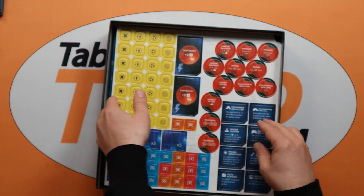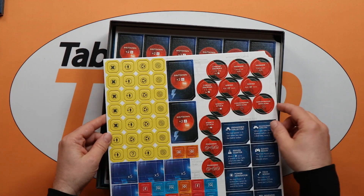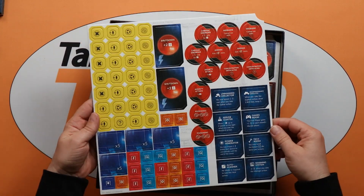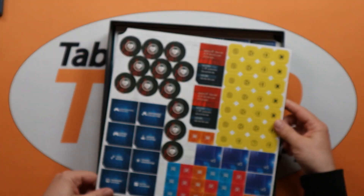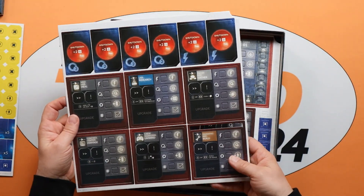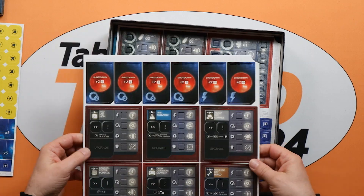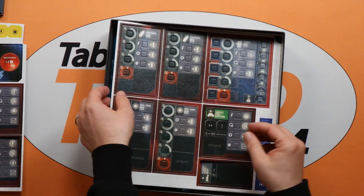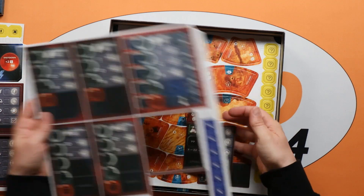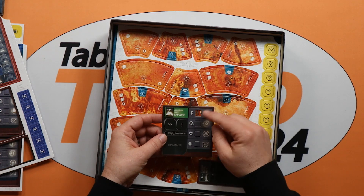So, punch boards — there are punch boards here for some of the health effects you might have, some of the shutdown cards, some of the airway effects on the machinery, and various other tokens that you might need for power. Here we have some of the crew areas and the lab areas on the board, more shutdown tokens, and some of the equipment. This is where the power and oxygen are recorded, and individually you'll punch these out and place the markers — the cubes for tracking whether they're green or red.